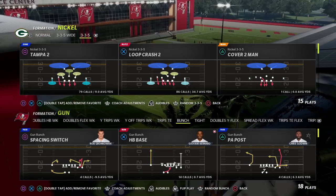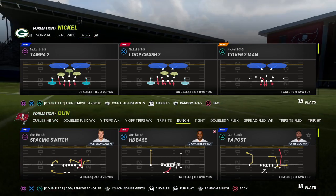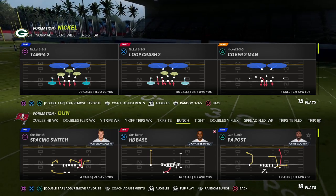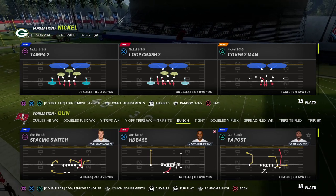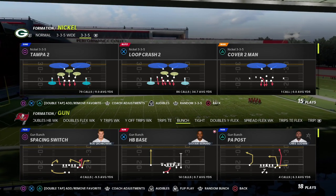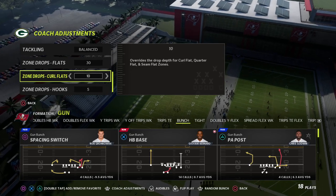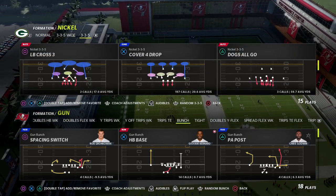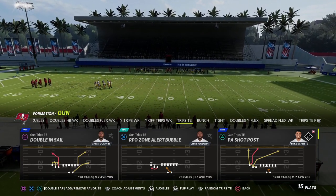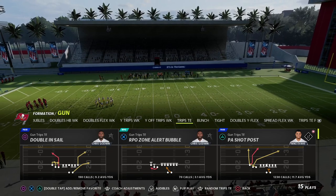In this video I've got a really simple route concept that is going to beat every coverage in the game. What I like about this concept is it pairs two — probably three — of the most powerful routes in Madden 22, and it's going to put the user in no man's land for how he's going to defend this. This is out of our trips tight end formation, my favorite offense in the game for the last two years.